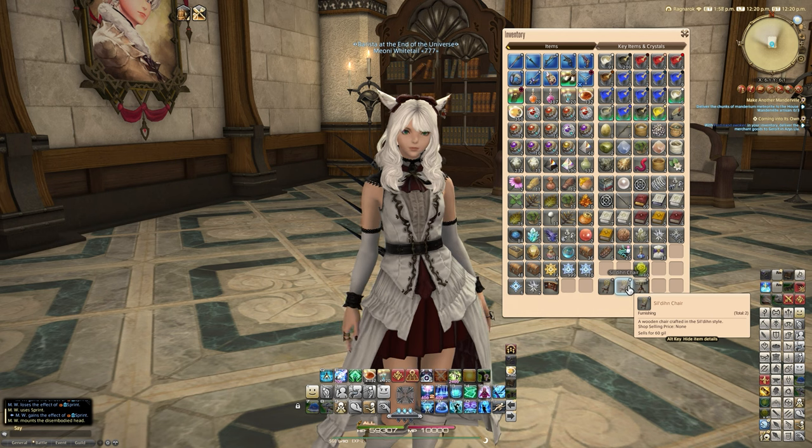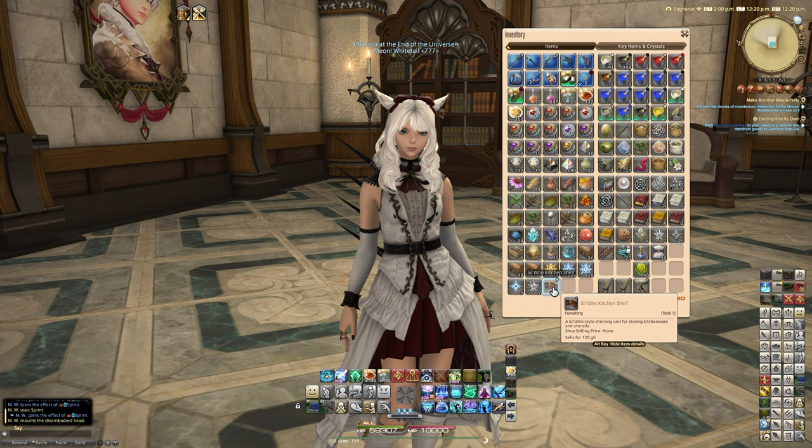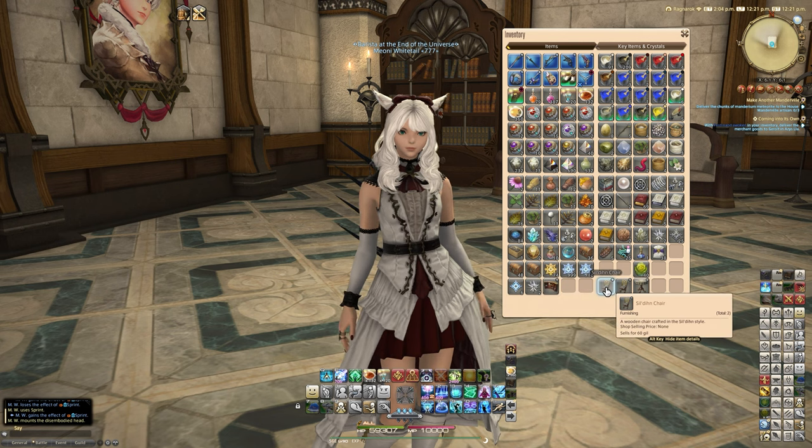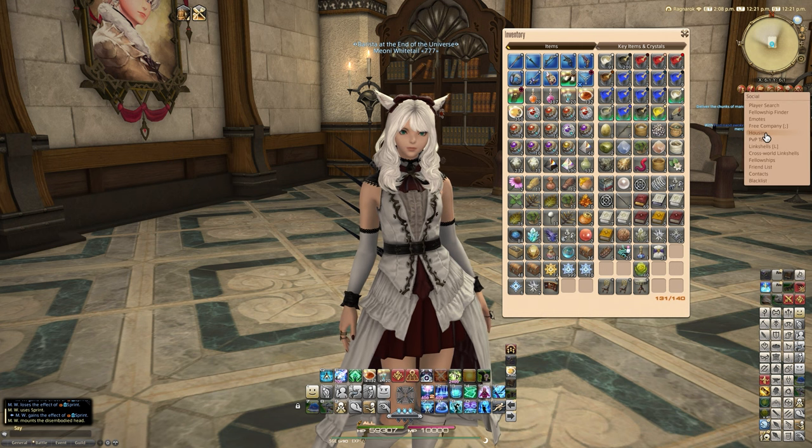They seem to be a fairly low drop chance. I've not seen any of these other items personally, and I only saw one kitchen shelf in my entire completion of that dungeon — which was over 20 runs of variant mode. So we're going to look at what the chairs and table look like. The chairs are described as a wooden chair crafted in the Sildene style, and the table as a small table crafted in the Sildene style.